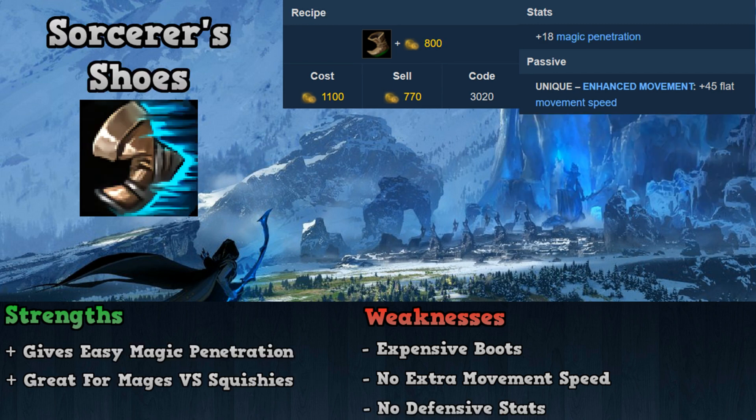Our final boot item is Sorcerer's Shoes, which costs 1100 gold and gives 45 movement speed and 18 magic penetration. Sorcerer's Shoes' best strength is the magic penetration it provides, as there aren't many ways to get access to magic penetration and these boots provide a good amount at a relatively cheap price. Some weaknesses include being more expensive than other boot choices, providing no durability, and no extra movement speed. Overall, Sorcerer's Shoes should be bought when you're an AP mage that doesn't need any durability or other stats from boots, and your main priority is doing damage to squishy enemy targets.